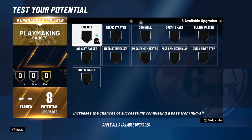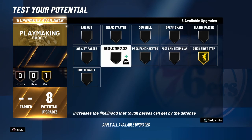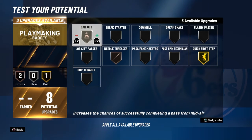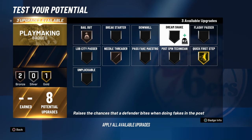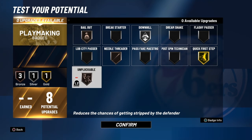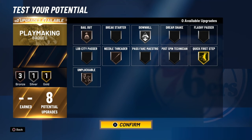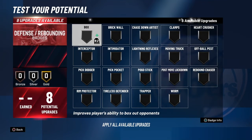For your playmaking badges, go quick first step. You don't have the ankle breaker, tight handles, and space creator and everything, but you can definitely use the eight badges. You can go Needle Threader, Bail Out, and Downhill — because you will be able to get those fast break opportunities. Throw on Unpluckable. That would be pretty much perfect for eight badges.